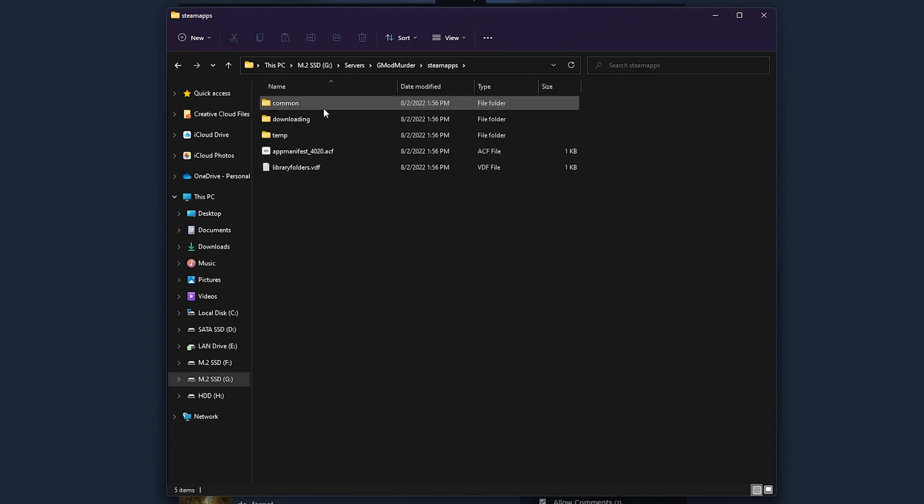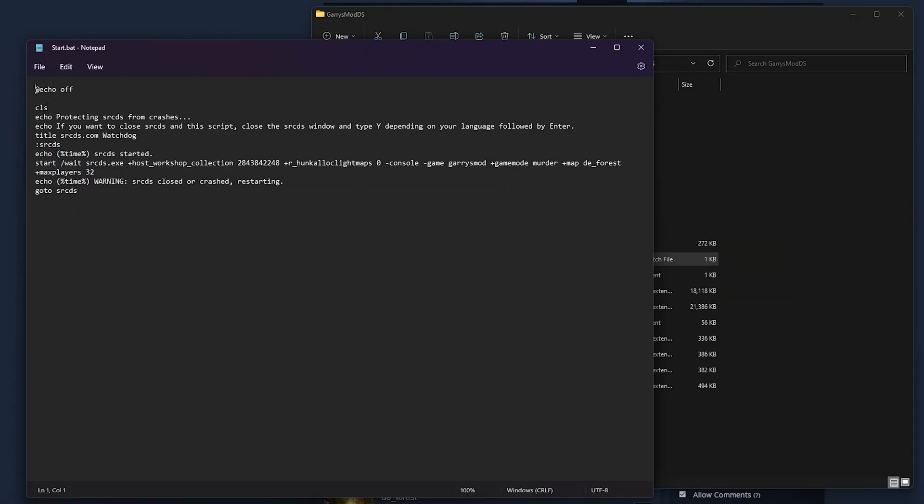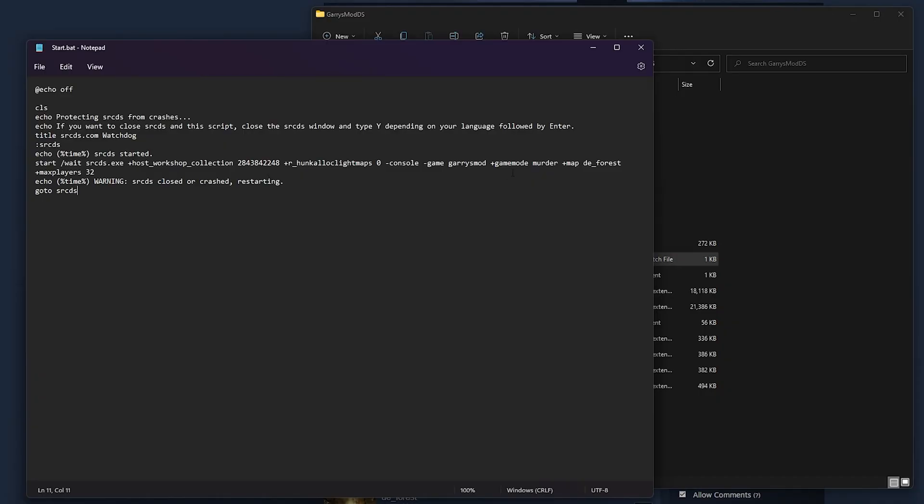Go to Steam Apps, then Common, then GarrysmodDS, and create a start.bat file and have it look a little like this. I will leave a copy in the description below. Remember, to create a start.bat file, you just need to make a new text document and change the file extension from .txt to .bat — make sure to show all file extensions are enabled. Notice here, game mode is set to murder and map is set to DE Forest.